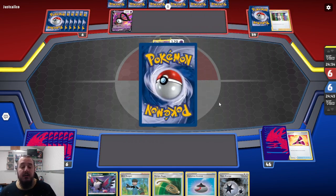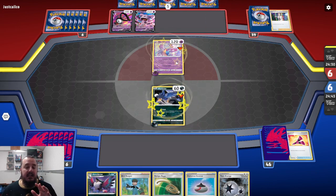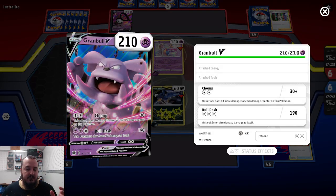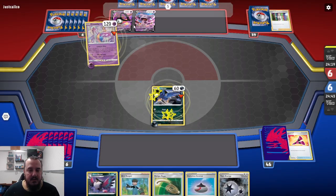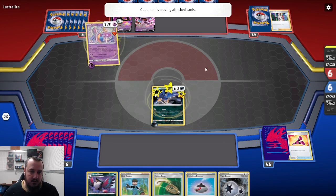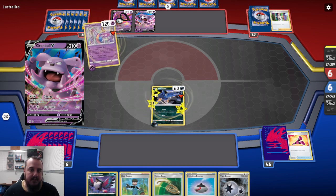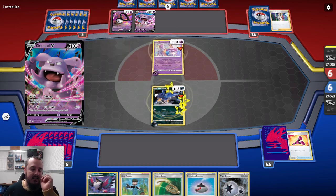It's not like Unknown Jank. They flip Tails, Tails, Tails — oh, they hit Heads. They're going to accelerate some stuff here. That can do 190. Where are they putting the energy? One there, one there, and one there. So 190 next turn. Yikes.